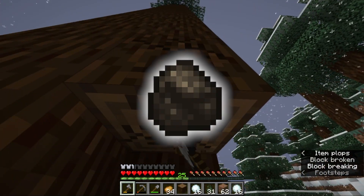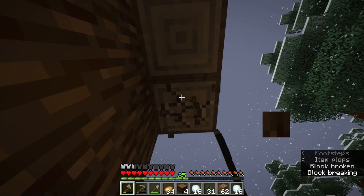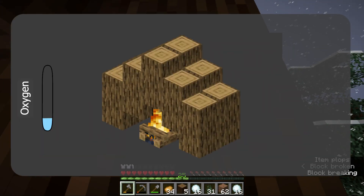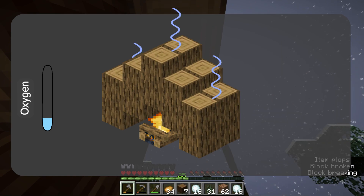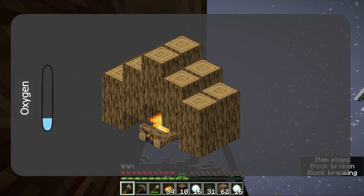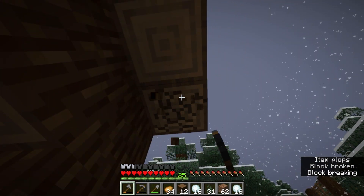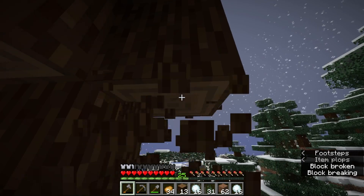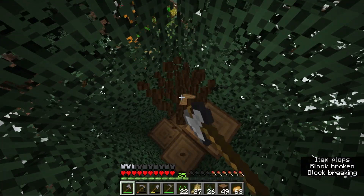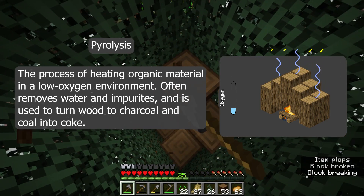Let's start with charcoal. Charcoal is a carbon residue that's made by burning wood in a low oxygen environment. Keeping the oxygen low removes all of the water in the wood along with anything else that would evaporate quickly when exposed to the air. Believe it or not, the flames that you see in a fire are generally gases from the fuel combusting as they get exposed to the air. This process of burning something in a low oxygen environment is called pyrolysis.